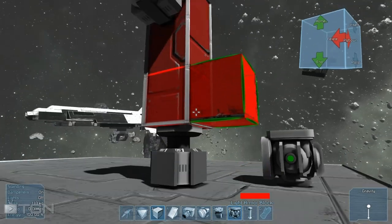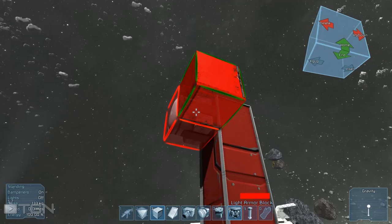We'll paint it red because why not. I put the reactor here so I have a control panel to use, to make it easier. Everything should be powered because I have gravity.